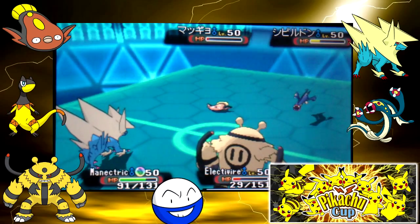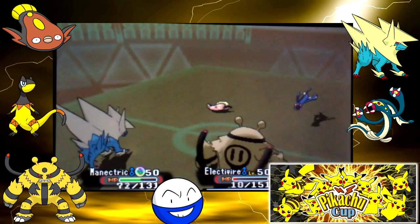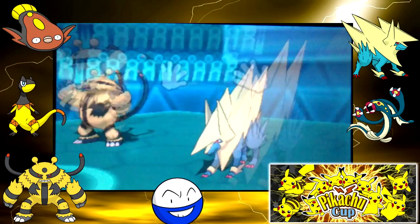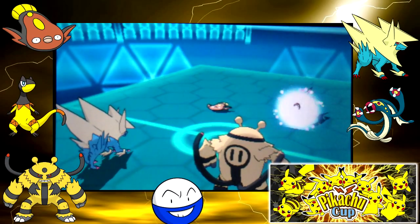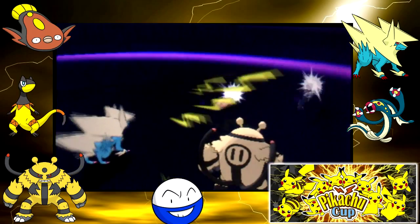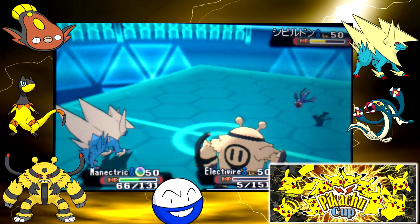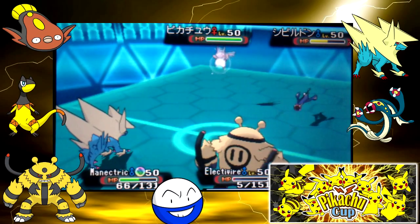I'm finally able to do some solid damage to both of his Pokémon. He takes out my Heliolisk, but with the Intimidate he's unable to pick up the KO on my Electivire. Because of the Snarl I hit him with earlier, he doesn't KO Electivire with Muddy Water either. I think he was using Muddy Water to play around me protecting, but since it's not a STAB move and it's a Water-type attack, he loses a lot of power behind it.